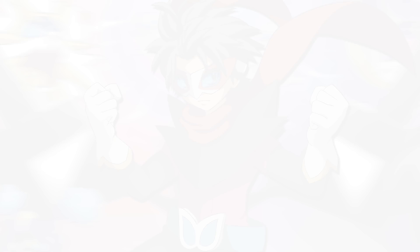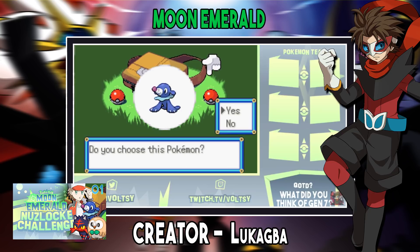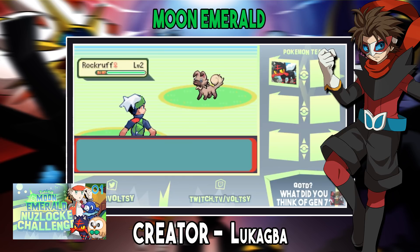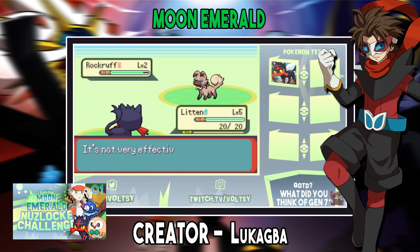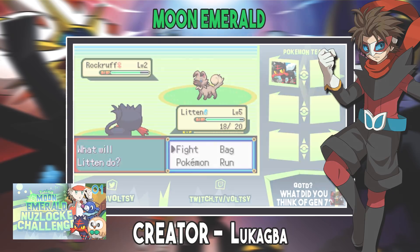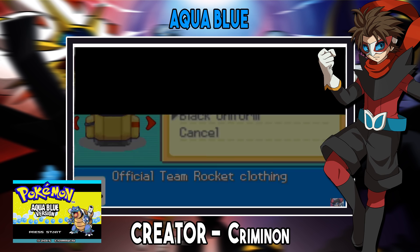Number 10: Pokémon Moon Emerald. Moon Emerald is essentially Pokémon Emerald, however it has Generation 7 Pokémon. Seeing Generation 7 Pokémon in Gen 3 sprite form is super cool — some of them look amazing and I think look better than they do in Sun and Moon. The difficulty is also increased a little bit, which made it fun for a challenge. I actually did a Nuzlocke for this game earlier this year and it was super fun because of the available Pokémon as well as the difficulty. Well worth a check out.